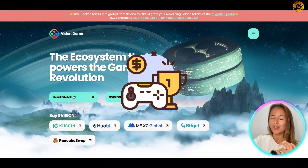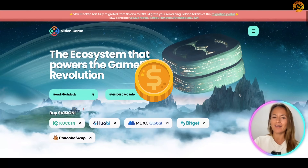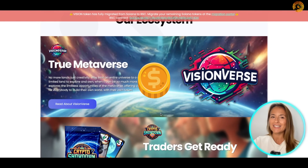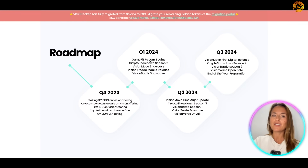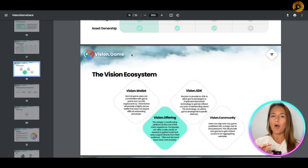Here you can find everything you need to know about Vision Games. You can check out their pitch deck, which we are going to do in a minute. You can also check out their token, and you will find all the information about their latest projects, owners, founders, and so on. You can also see the roadmap for 2024 to stay up to date with their projects. We are going now into the Vision Game deck to check out their main points, which are so unique in this industry.